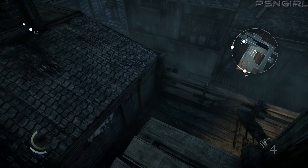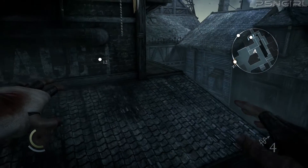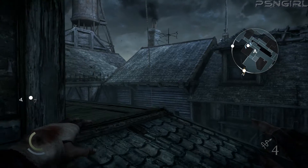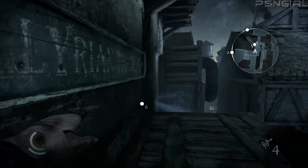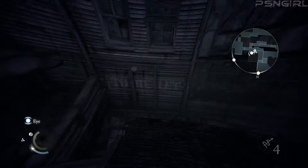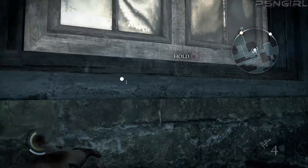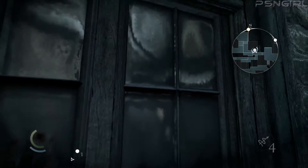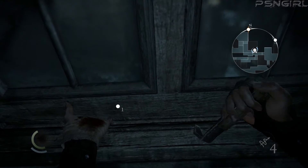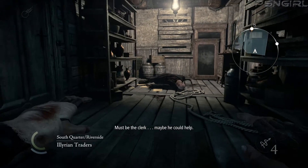Looks like it's right there. Can I get across here without alerting anybody? The door down there. I know I haven't explored this area very much at all. Lift! Must be the clerk.